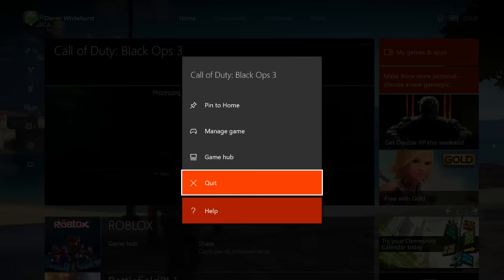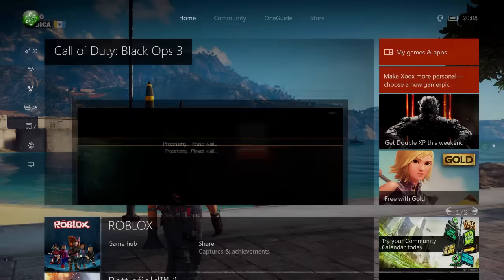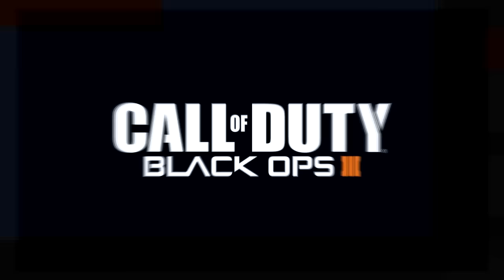You're going to want to get some sort of timer device out — I was using a stopwatch on my PC, so I'll link that in the description in case you want to use the same thing. Pretty much, you're going to click retry and click start on the stopwatch at the same time, and you want to press the middle button and get ready to close the application.